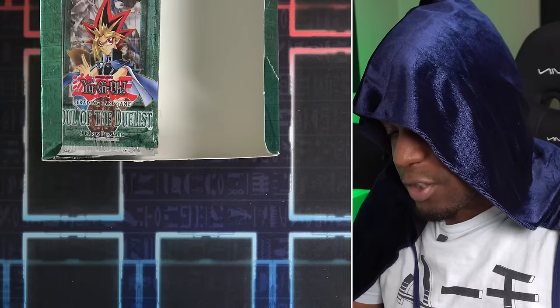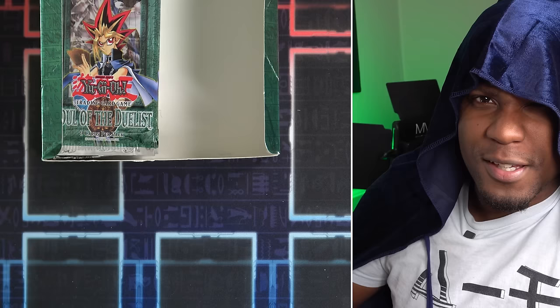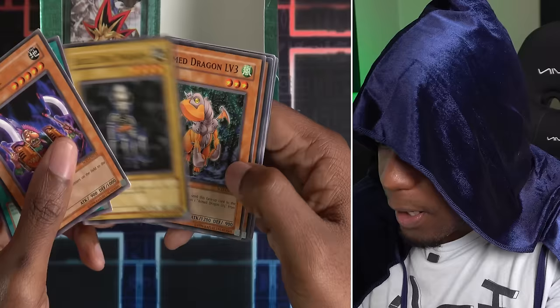It's my turn to open up Soul of the Duelists. I don't know what Paul got, but it can't be better than what's in these packs. Let's rip it open. These packs feel different — it makes the first green set so I imagine they would feel a little bit different. First card we have is Haidhain, Fusion Weapon, Skull Dogmarin, Arm Draw...